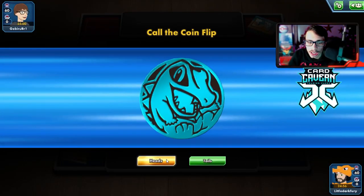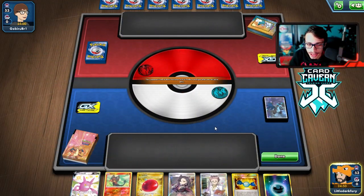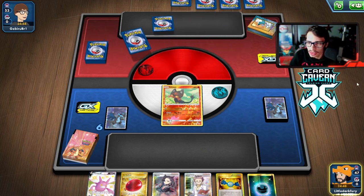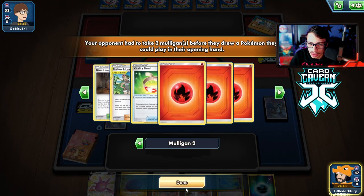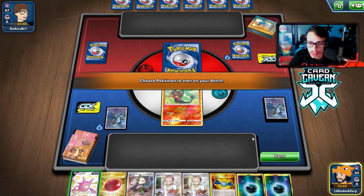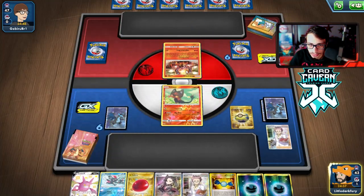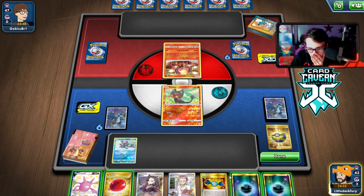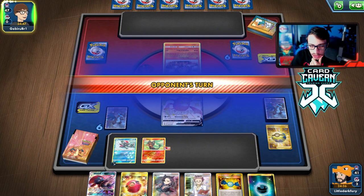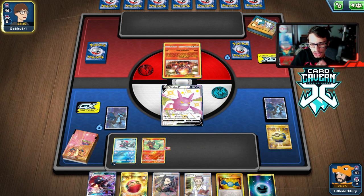Into another match - we're against a Welder deck but we won the coin flip so we go first. Not bad - we have Incineroar potentially but need a Cherish Ball. They are mulliganing twice, giving us two extra cards. The only problem is they could have Double Blaze so we might have to go into Crobat. We get Sneasel and leave Litten in the active, which is a little risky. We'll go Crobat. We get turn two Incineroar - we just don't have a great attacker yet.